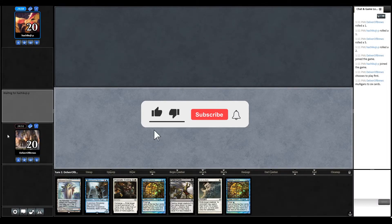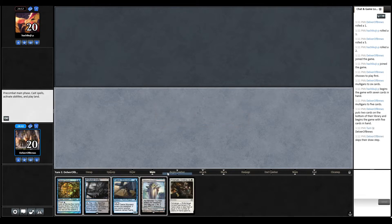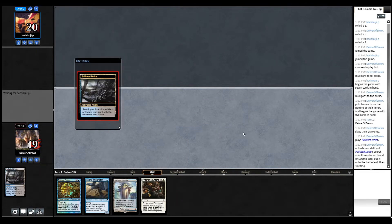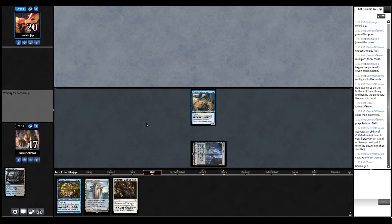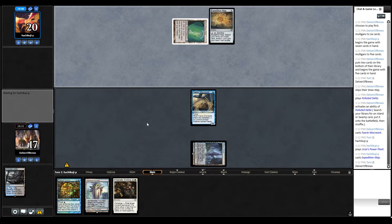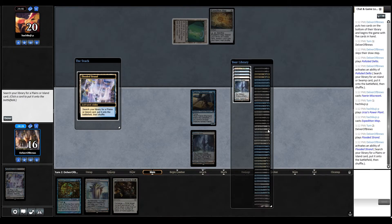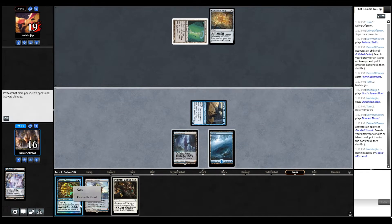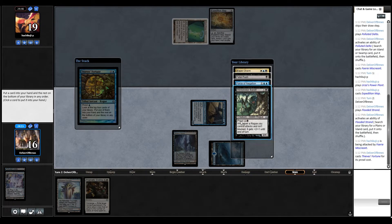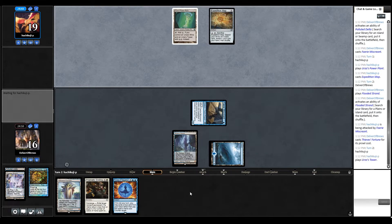Hey everyone, another match of Esper Rogues — match one of four going up today. The deck tech was supposed to go up this morning so make sure you check it out, there's a link in the description. We are playing against Mono Blue Tron in this matchup. We had to mulligan but got something. Expedition Map — we all know what we're playing here. I take Force of Negation, though it's not necessarily useful at the moment.